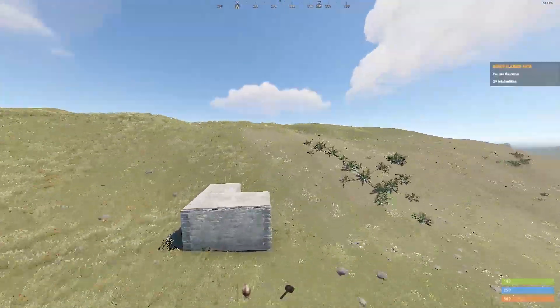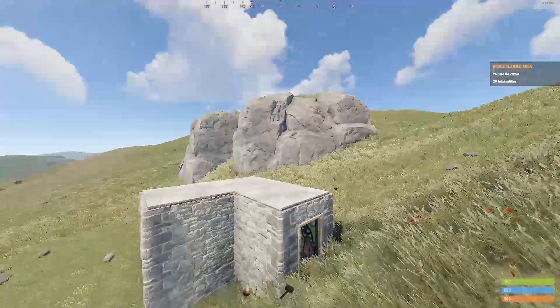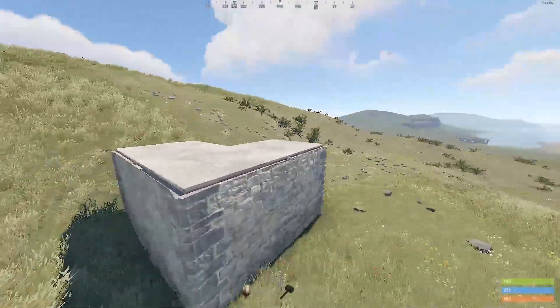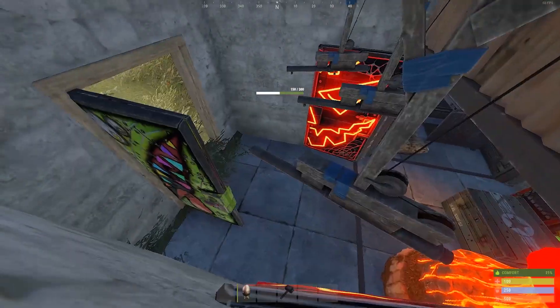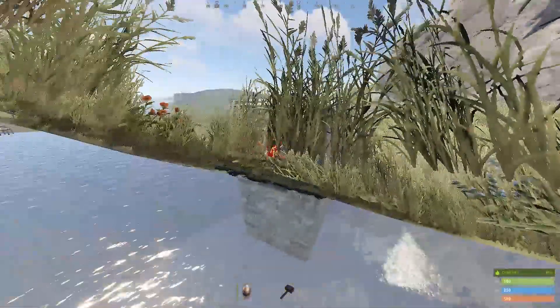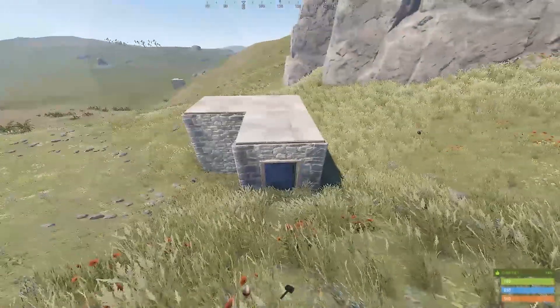Meanwhile you've got a base nearby — let's say your main base is here, or better yet behind something that blocks the view completely. When you hear the person die you come and collect the loot and race out of there, because it's never a good idea to keep your loot inside the trap base for long. Yeah, this is as simple as it gets — just a shotgun trap at the entrance. It works a treat because people don't see it.